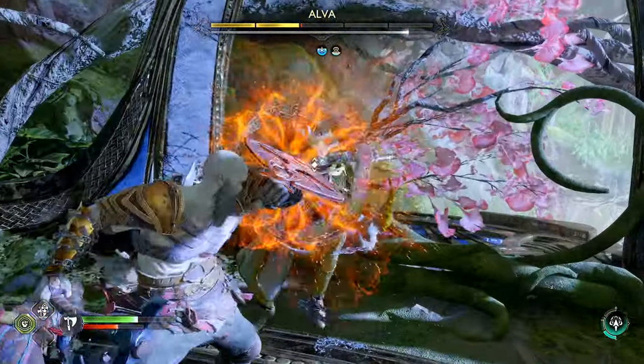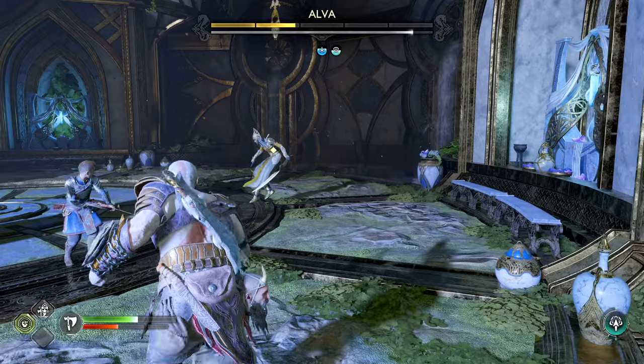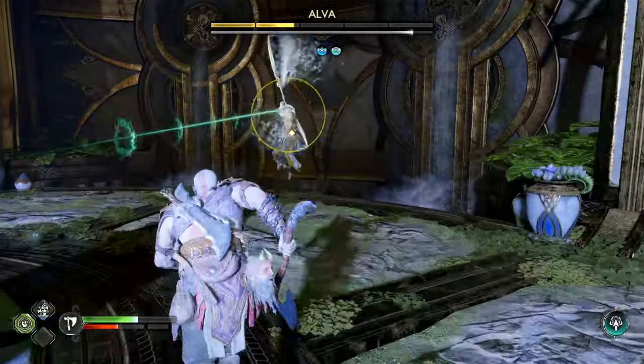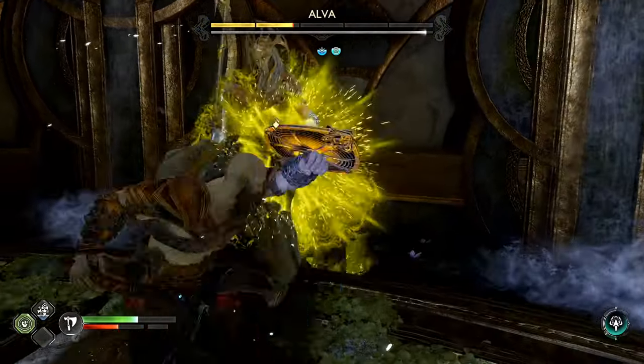There were a couple of attacks right there that were hard to see at first, so I just kind of held the shield up. Outside of that, a lot of their attacks are unblockable — you can see those right there, the light axes they throw at you. You need to dodge those completely.